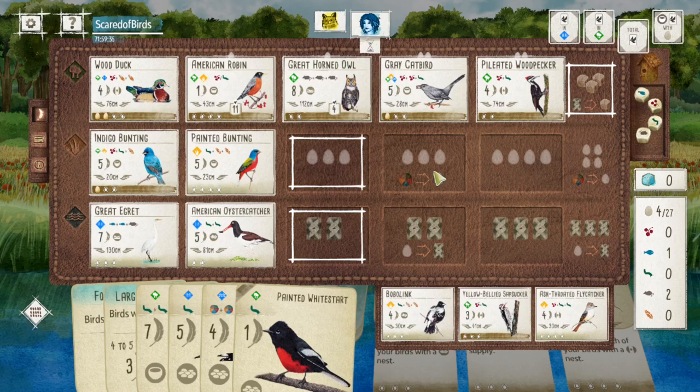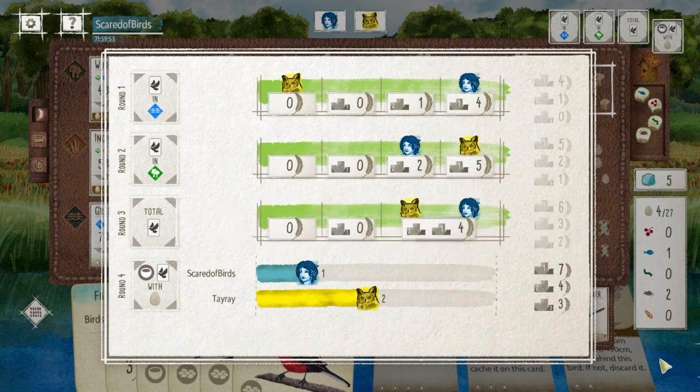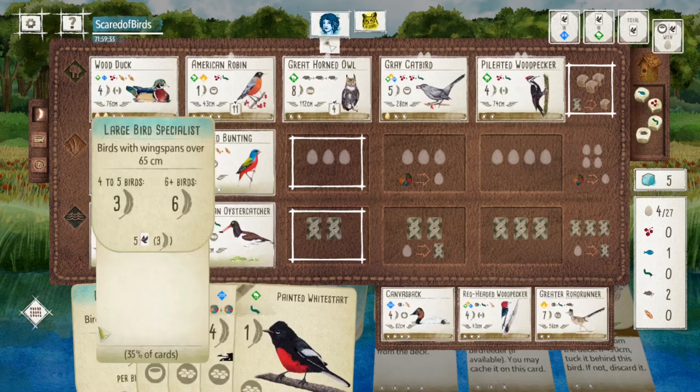If my opponent just keeps running their engine, I think they have a very good chance of winning here, because I don't have a lot of point-scoring potential with my forest birds, and my grassland is only three points right now. Looking at the tray, I'm definitely looking for any big point birds.